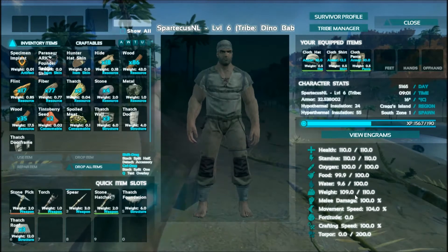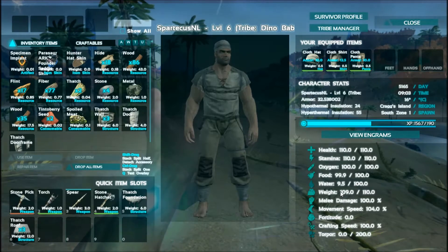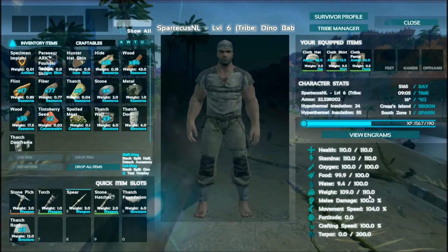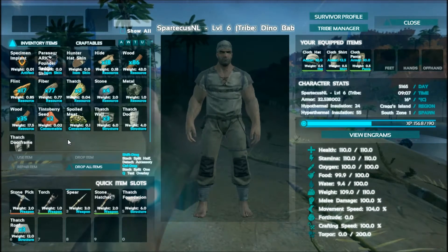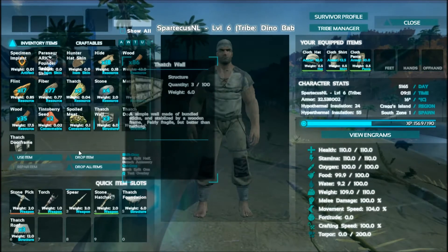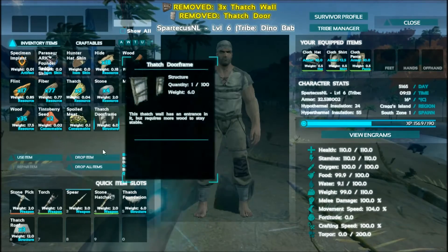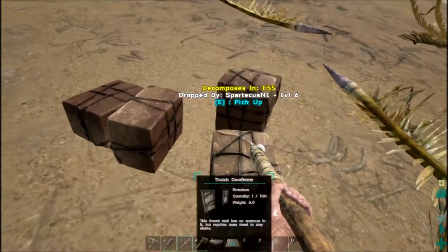It's like a weight thing — it's above your water meter. I'm at 109 and my maximum is 110. If you go over 110 you won't be able to move at all, but if you're in that last 10 — so 100 and up — you will move slowly.